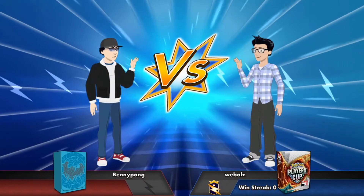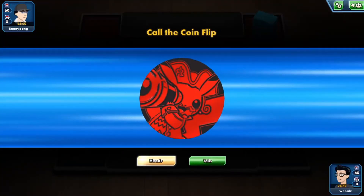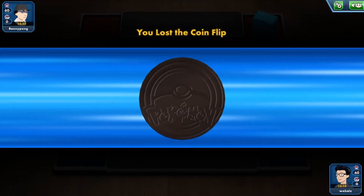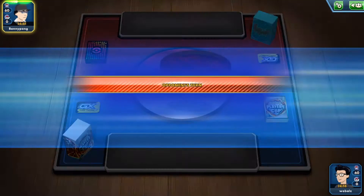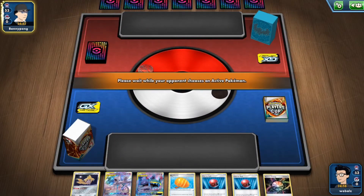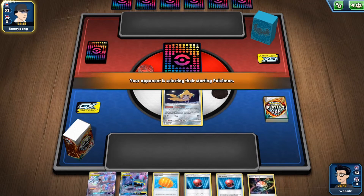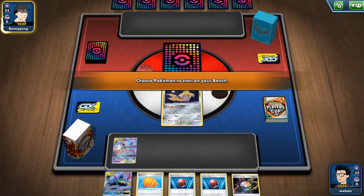Hello guys, welcome to today's video. Today we're going to play some games with Veldum Mewtwo. So we're in game one, we choose heads, we lost the coinflip, and the opponent is choosing who goes first. Okay, opponent goes first. It's fine. Having a pretty solid start I believe, with Chiraji and Mewtwo and two choice balls. Also able to attach the raw energy and the big charm.